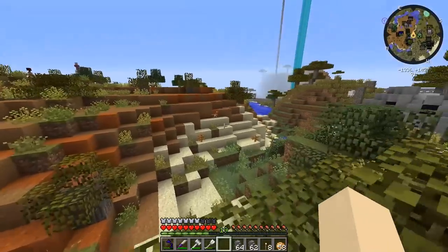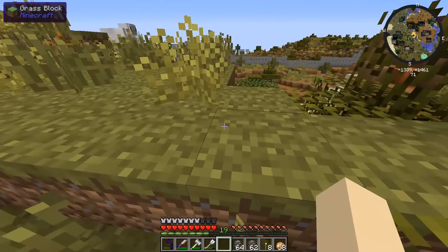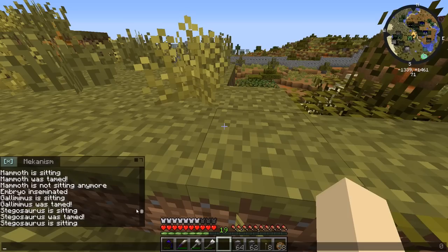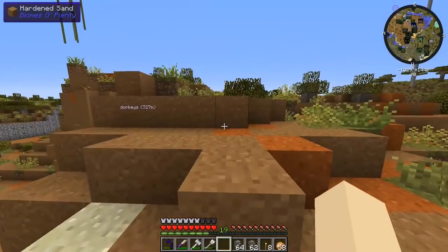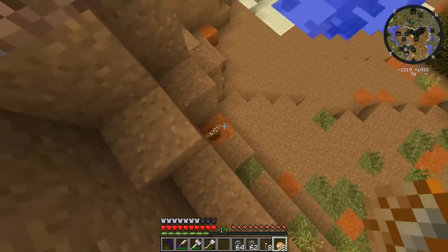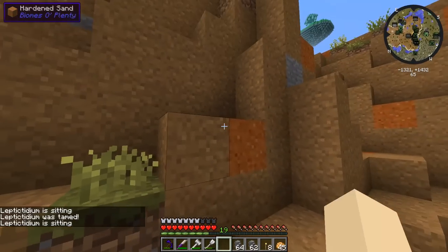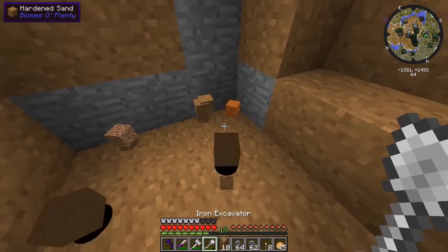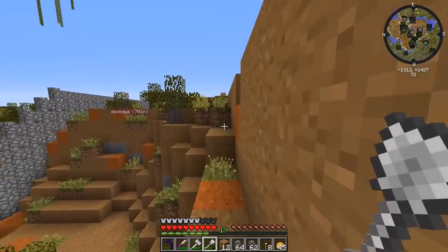I can't find the elpictidium anywhere. I hope he hatched tamed. Then I spotted what I thought was him — but when I tried to feed him baked potatoes he started taking damage and then just... sank into the sand. He's like glitched out — I don't know what's going on with that little elpictidium.